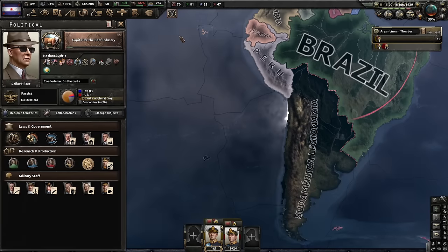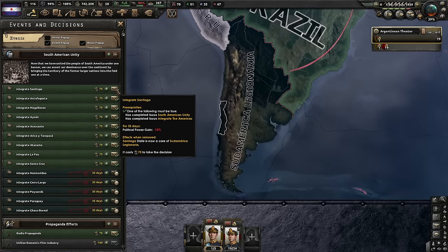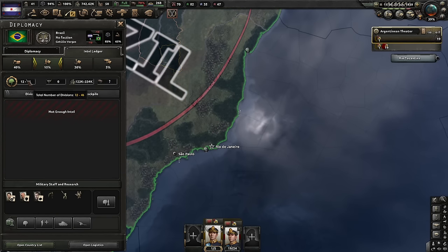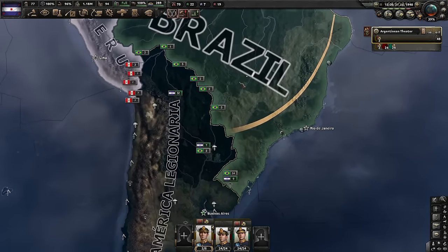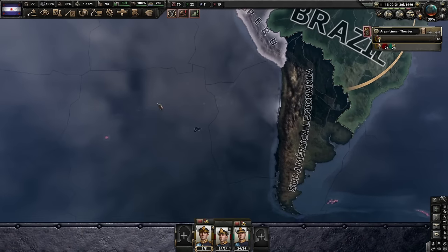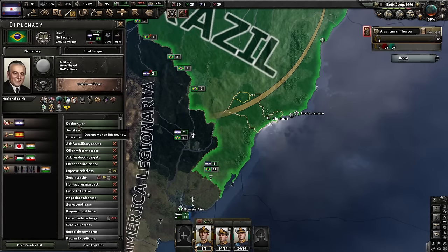Just finished the focus — South American Unity — and we became the Sudamerica Legionaria. I can finally integrate some territories. Good thing I banked some political power. We have 10 million non-core population. I think I'm gonna take down Brazil next — they are a little stronger than I am, but not by much. I think we are ready to attack Brazil; they are not guaranteed by anyone and I have two full armies.